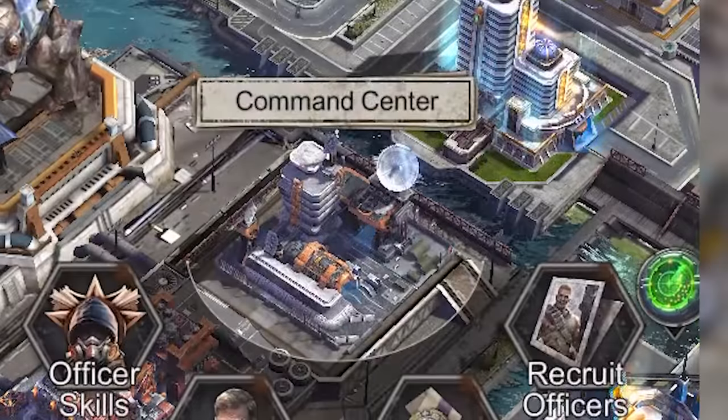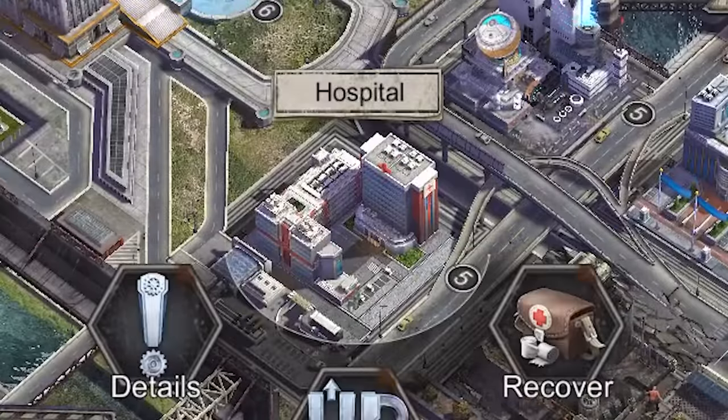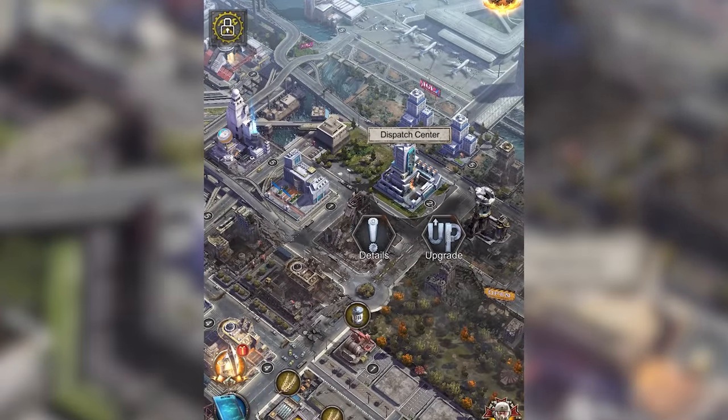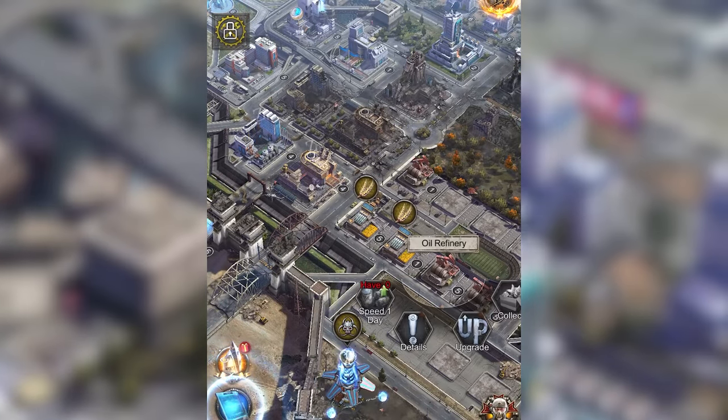Here's my titan fortress, my garage, the command center, a biochemical lab, city hall, main hall, my depot, the hospital, academy, and so many other different buildings that all serve different purposes in your survival.